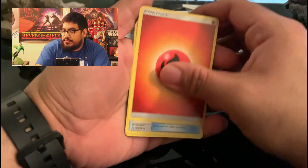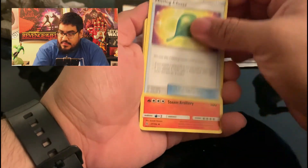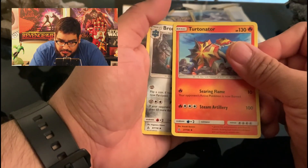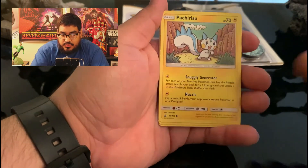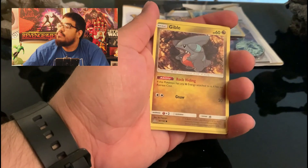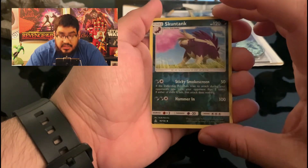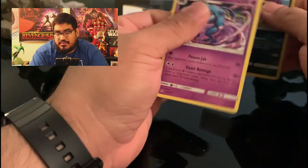Fire Energy. Turtonator — Turtonator? Razon, Skorupi, Kricketune. Chimchar, Roselia, Gible. And a Reverse Holo Skuntank. Let's see what we get on the rare — ah, we just got a regular non-holo card. Not even a holo or anything, just a regular one.